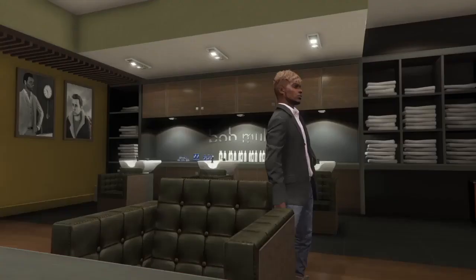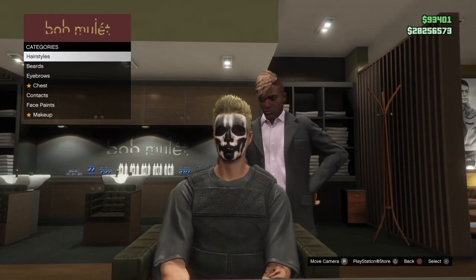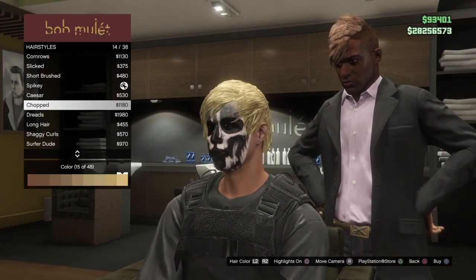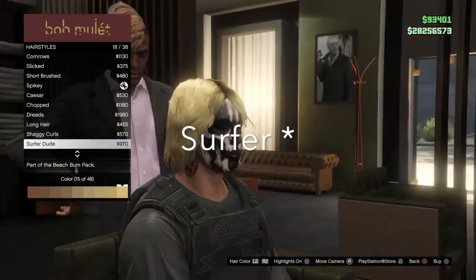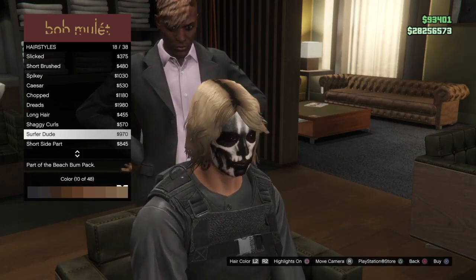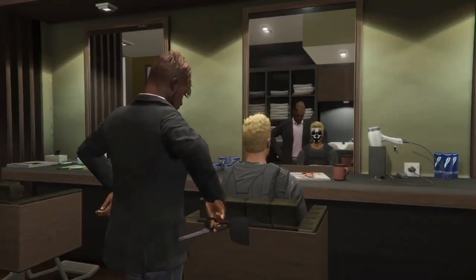Once you make it to the hair salon — I said tattoo shop but I meant the hair salon — go ahead inside and go to hairstyles. You have a couple of options for tryhard haircuts: you've got chopped, long hair, and smuffer dude. Go ahead and put one of those on. You can use any color, but most tryhards use white, so I'm going to go ahead and put white.